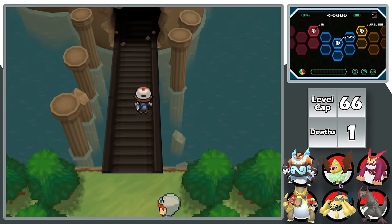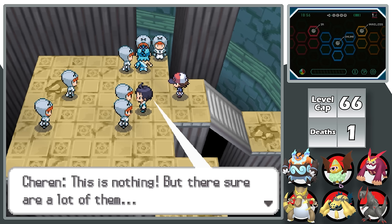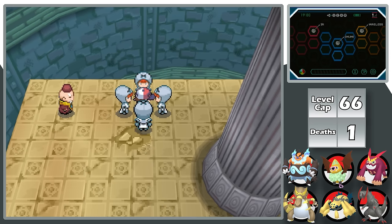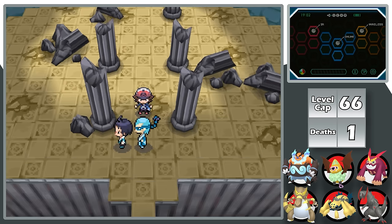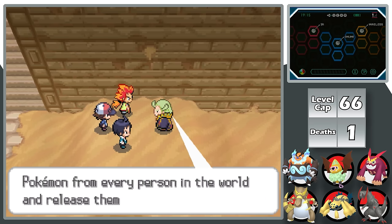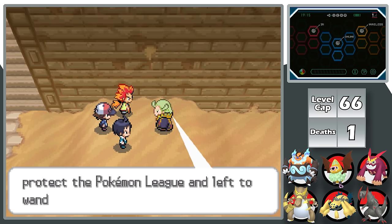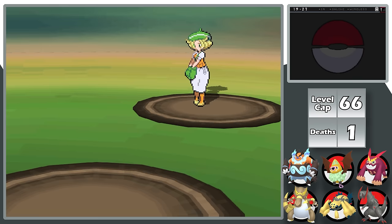Right after the gym I climb Dragonspiral Tower fighting loads of Team Plasma, who have shockingly bad teams. Even after four of them gang up on me, I reach the top and meet N, who just runs away. I track him back to the Desert Resort, find Ghetsis at the bottom, who's ranting about Team Plasma's castle. After receiving the Light Stone from Lenora, I face my final rival battle against Bianca — a piece of cake since my team is level 65 versus her level 63s.